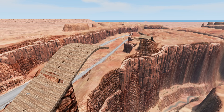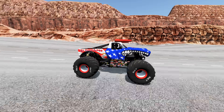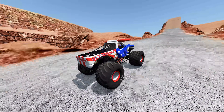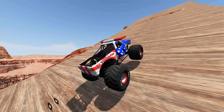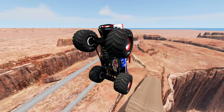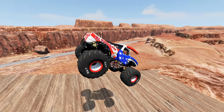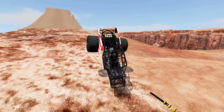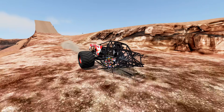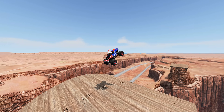Coming up next, we've got the Canyon Backflip Jump. The monster trucks are going to have to hit the ramp, do a flying backflip, and land on the other side — this is going to be one tough challenge. The Stars and Strikes El Toro Loco is building up some speed. Here comes the ramp — he's got a very nice approach. Big-time error, he's trying to get the backflip around. He makes it all the way around — all he's got to do now is get the landing. Oh, and a huge crash — but wow, off the bounce, somehow he gets the landing! The Stars and Strikes El Toro Loco completes the Canyon Backflip Jump. Check out this replay.